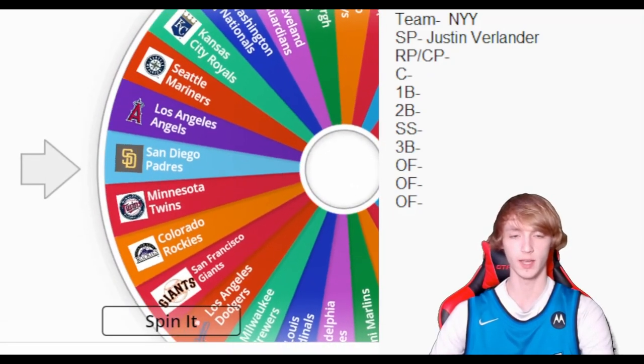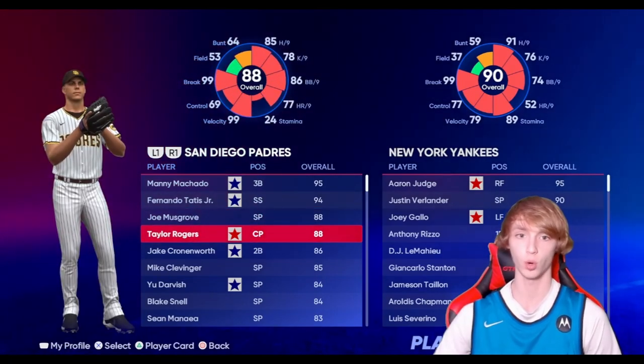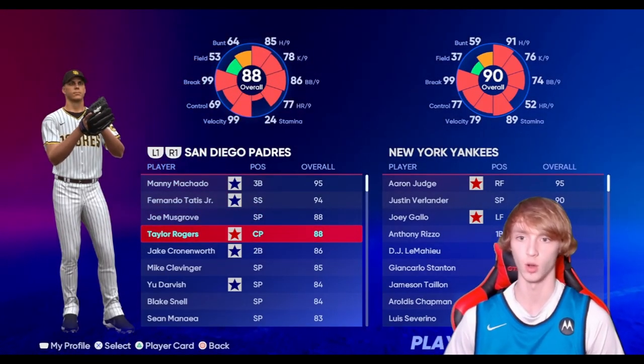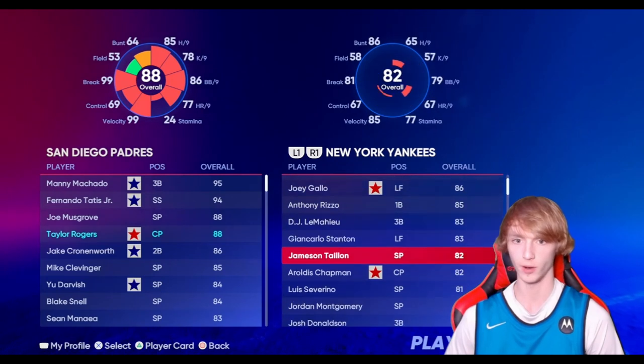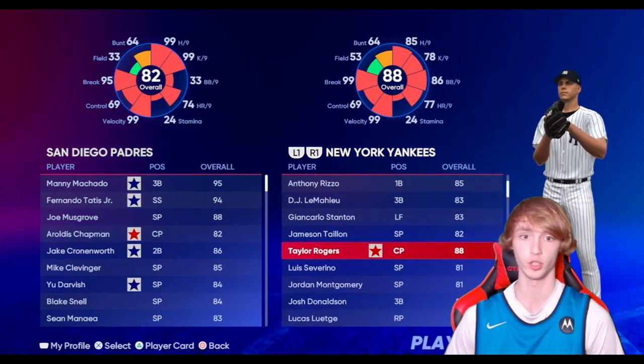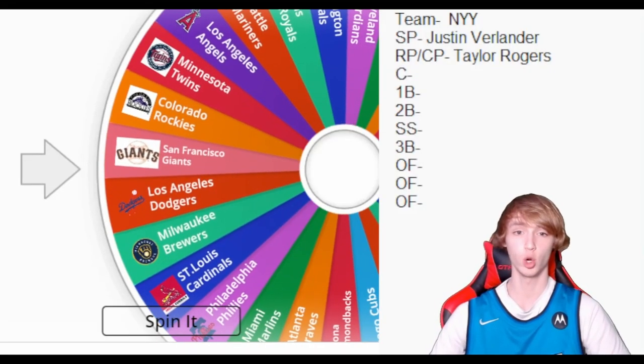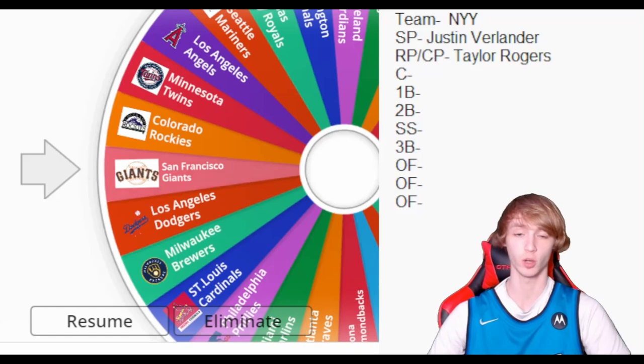Next up we have the reliever/closer. We are going to get the San Diego Padres, so we're gonna get 80 overall Taylor Rogers added to the team. We have to trade out Chapman — so Taylor Rogers for Chapman, pretty good trade. I'll take that all day.